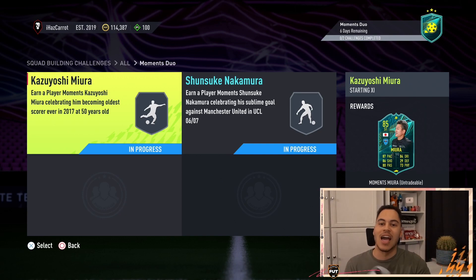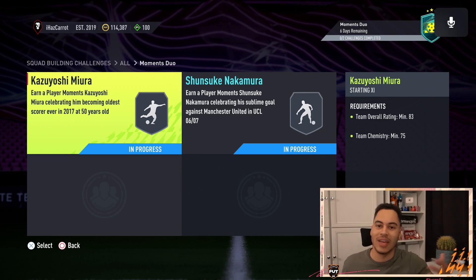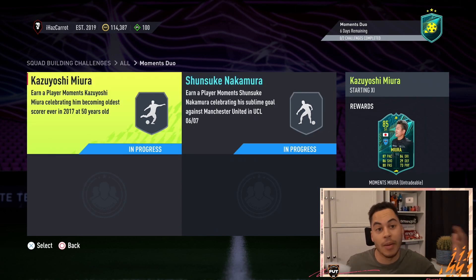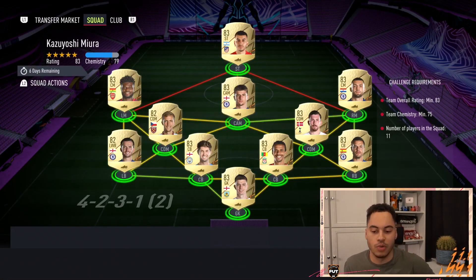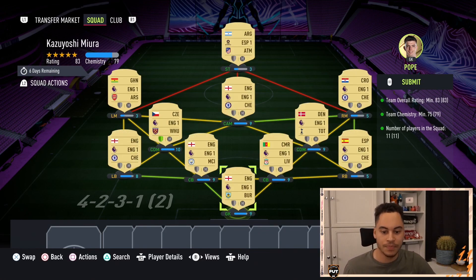They both get a solid chemistry link so you can put them in the same squad. This SBC will cost you about 85,000 to 95,000 coins, so bear that in mind — it's pretty expensive. You do get a decent pack and two players, so even if you're just taking it for the two players, you're basically paying 40k for each player and then getting a pack on top for that 5k, so it's not too bad.